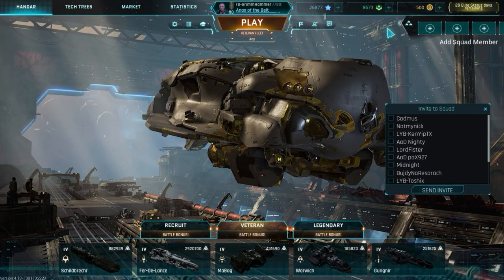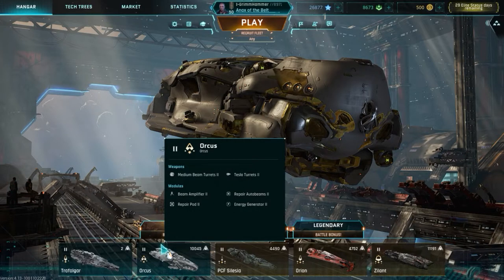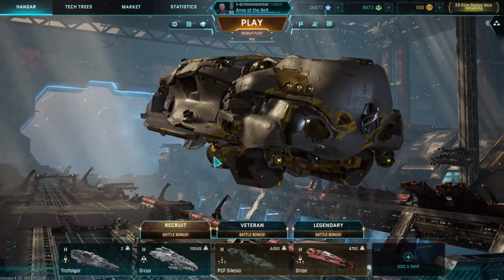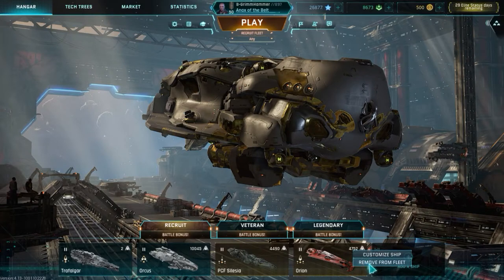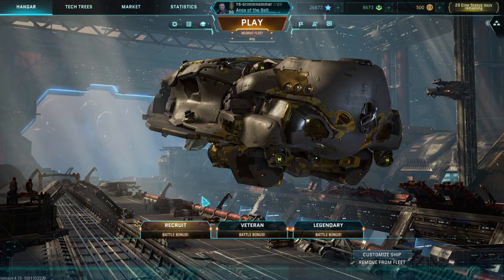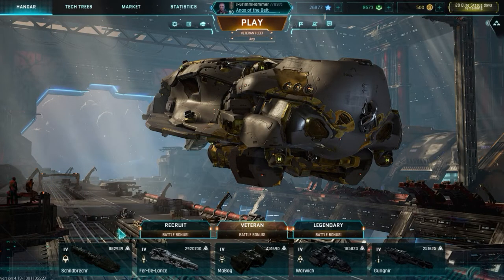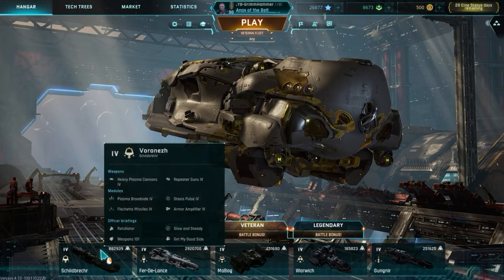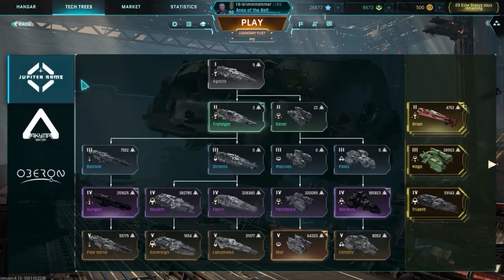Looking down here, you have the recruit fleet — this will have your tier one and tier two ships. You can right-click a ship to remove it from the fleet, or click to add any tier one or tier two ships to the recruit fleet. Veteran fleet contains tier threes through tier fours. Legendary will have tier fours and tier fives. You'll also see your experience across all your ships here. That gives you a brief rundown of the hangar — you can also take a look at the tech tree to see how you're progressing toward ships you want.